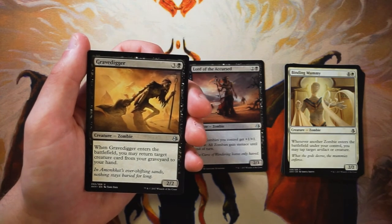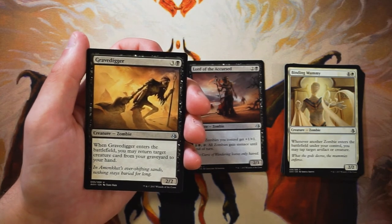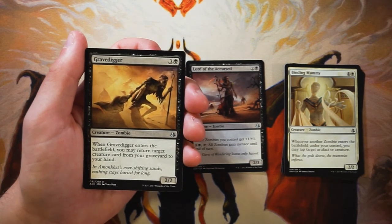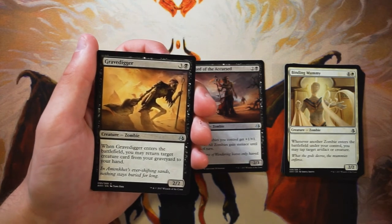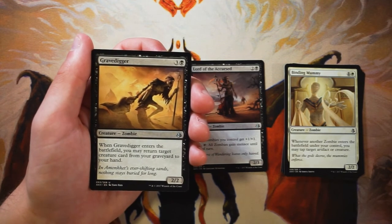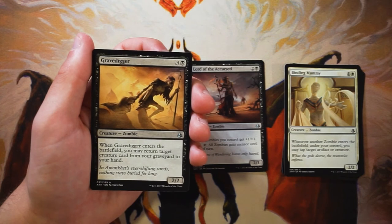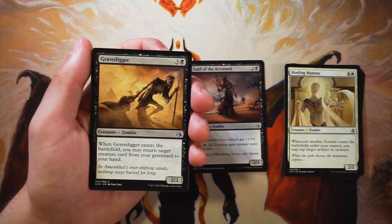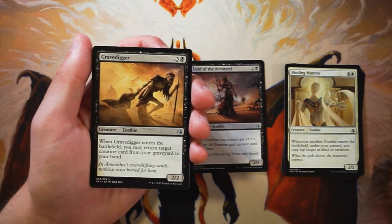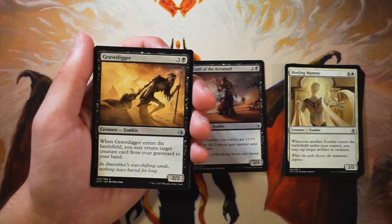Gravedigger is a 2/2 for three and a black. When it enters the battlefield, you may return target creature card from your graveyard to your hand. This is a great card — not only is it a zombie, but it also gives you recursion. I actually just played a sealed pool where I was in a green-black deck and this was an absolute all-star. Being able to pull back your biggest bomb is just huge. If you got this along with the Lord of the Accursed, it's even better — you can pull back that Lord and pump everything up. I absolutely love it in this set, though not more than the Lord of the Accursed.